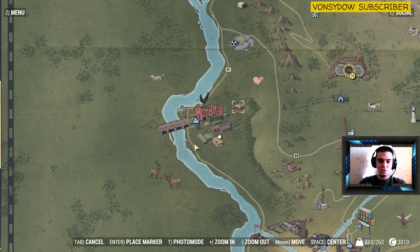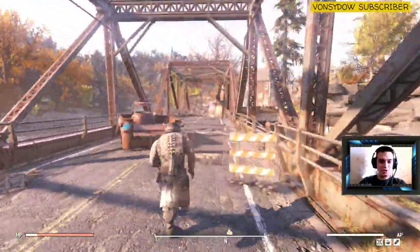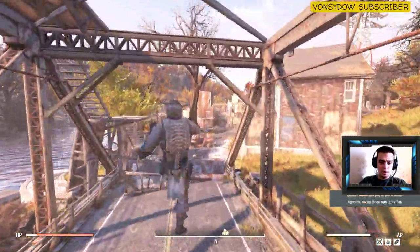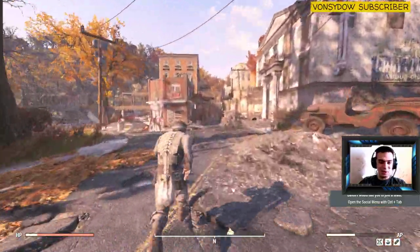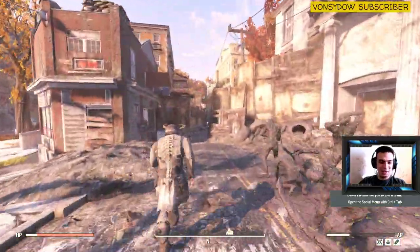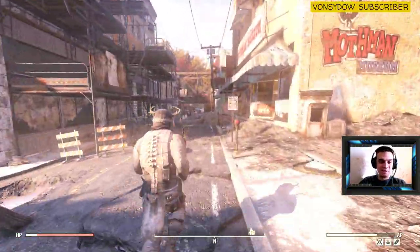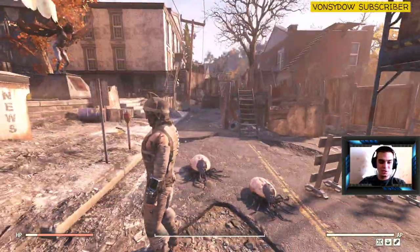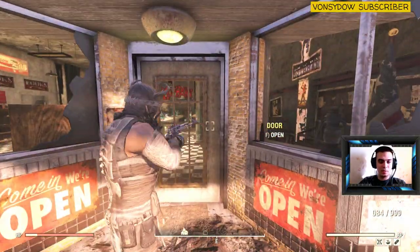From Vault 76, just to the left side, that's the Mothman Museum right here — everybody should know by now where Mothman is. So what you do is just run straight. You come here to the Mothman Museum, run straight through the bridge, and you end up here. This door will be level 1 — I already lockpicked it because I just wanted to make sure the outfit is still there.